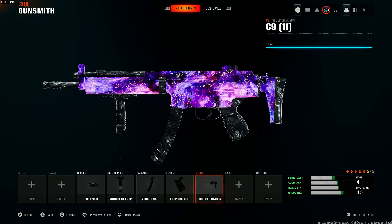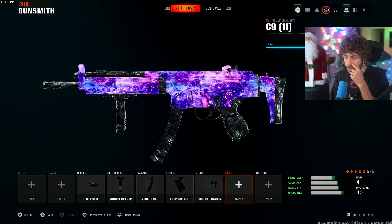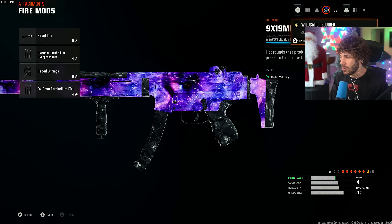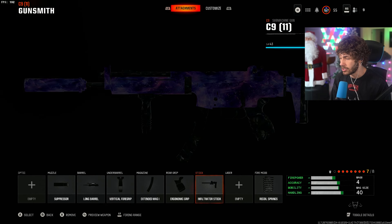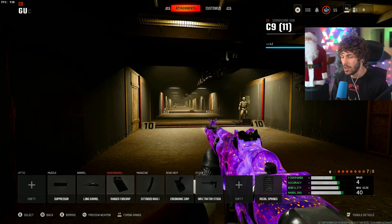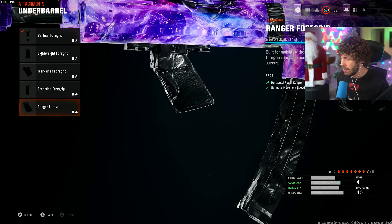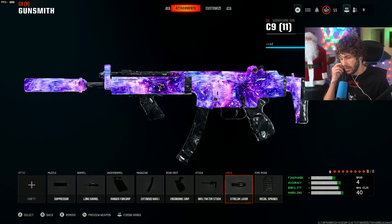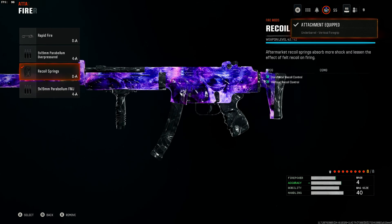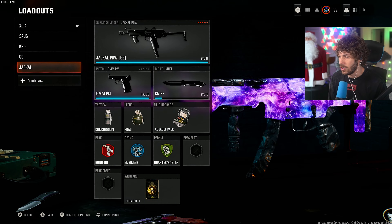For the rear grip we have the Ergonomic Grip, and for the stock the Infiltrator Stock — makes it feel like the OG MP5 and the strafe speed feels unbelievably good. You could swap out the stock for a suppressor or go to fire mods and add Recoil Springs for more horizontal recoil control. For the 8-attachment build, add a suppressor using the Gunfighter wildcard, then go to fire mods and add Recoil Springs for more consistency. You can also add the Ranger Foregrip so you move around faster while staying off the radar. For the last attachment, add the Strafe Lock laser. For a rapid-fire build, add the Reinforced Barrel — just keep in mind range will be limited, so it only kills fast up close.